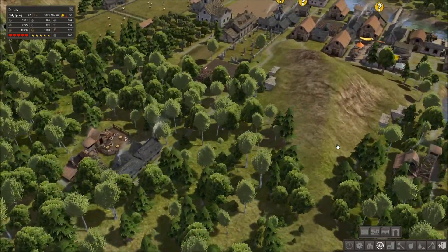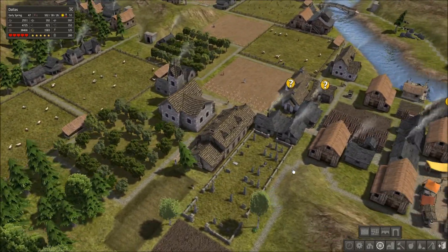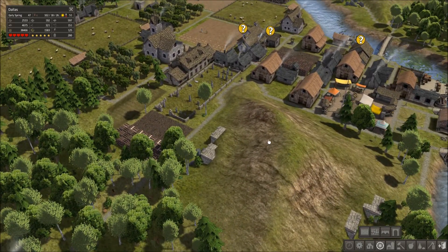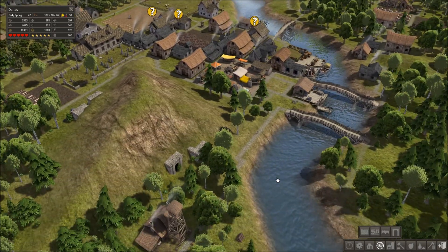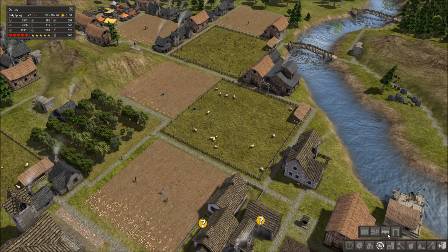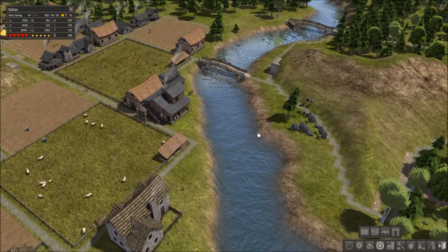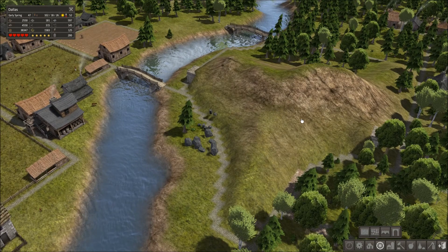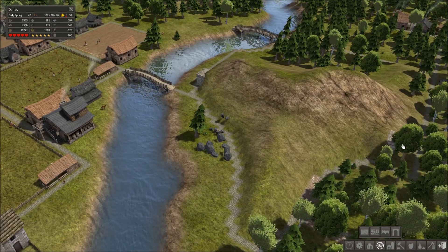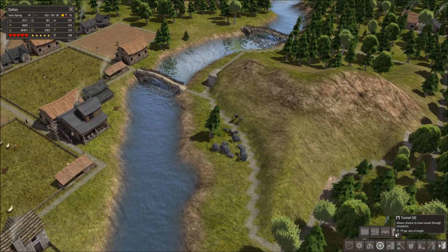Now I want to talk about wooden bridges and tunnels, because a lot of people skip them and I think it's a big mistake. Just about every world you generate will have a landscape completely interrupted by terrain, and this is part of the puzzle of Banished. Don't be afraid of creating a bridge — these are just minor obstacles. A hill or mountain is an inconvenience, but once you build a tunnel through it you can walk straight through. It's just like another river — no big deal.